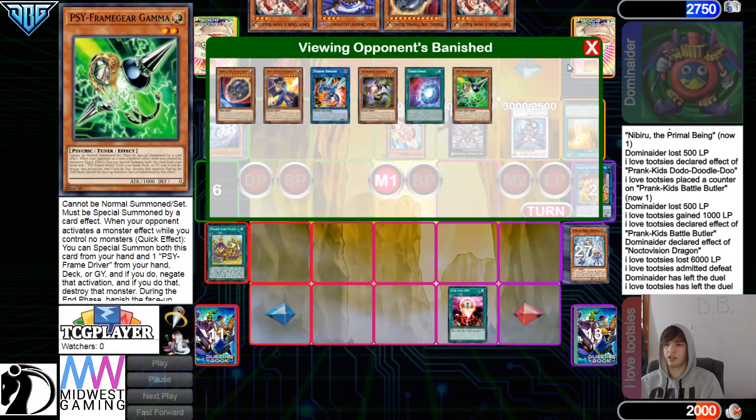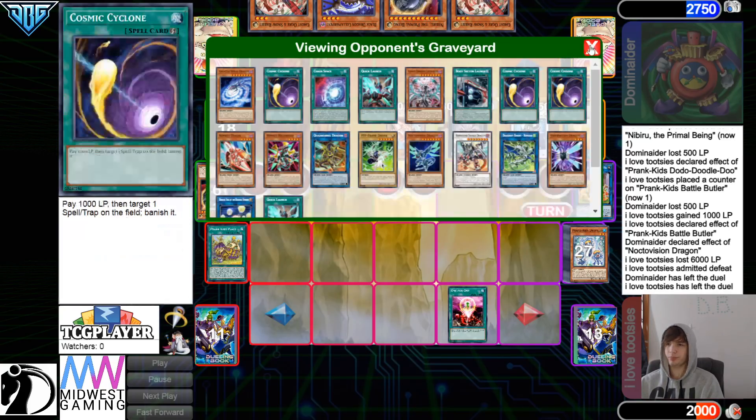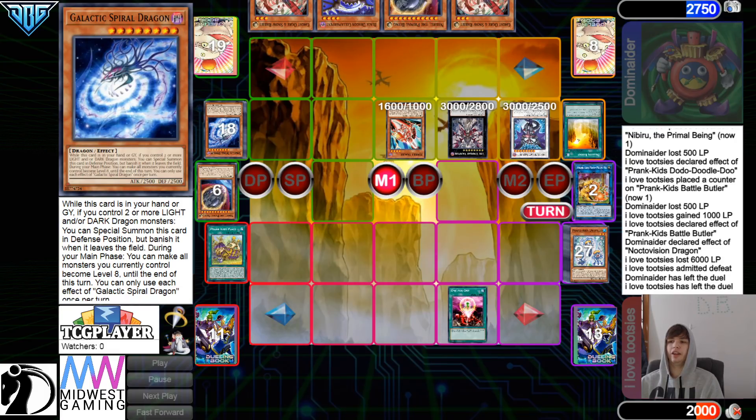Usually this card was used to make the end board, or you could use that as an extender — but it's kind of a more situational extender. But now that you can use it to make Vampire, and Vampire says mill four — that changes it a lot, for sure. Definitely an interesting card, and you can always access it with a Ravine too if you ever want to. But yeah, that is going to be it for the match. The DB Grinder signing off — peace, have a nice day, stay safe.